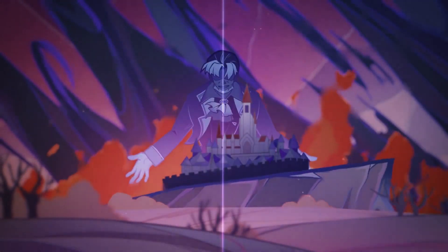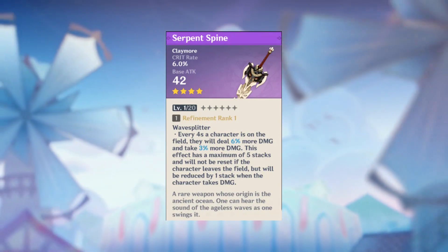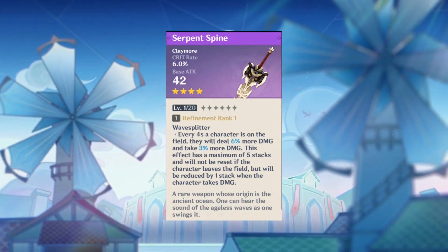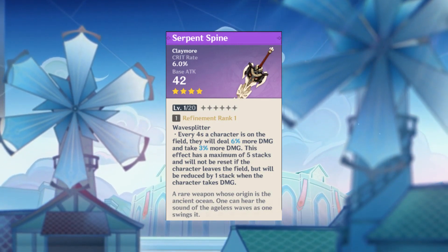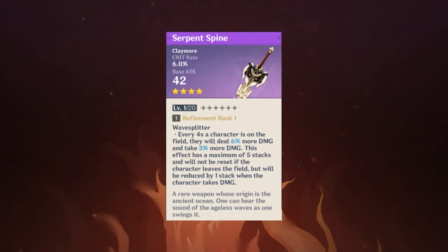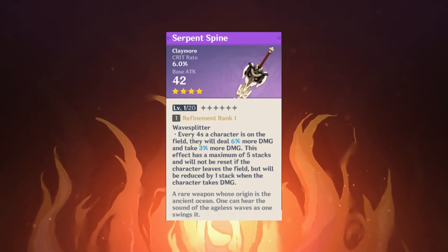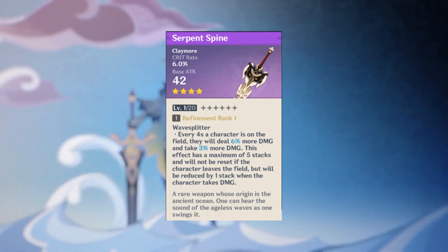Now let's start with number 7: Serpent Spine. One of the best 4-star claymores in the game, but why is it at number 7? Well, of course that means there are better options. The low base attack on the weapon and the passive is not that bad, but you need 20 seconds to get the passive at full stacks, then you need to not take any damage or you will lose one stack, and that's not a good thing for Eula.